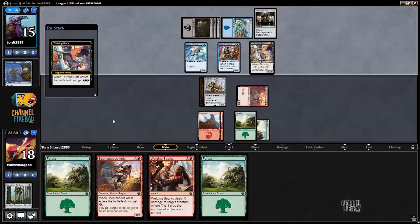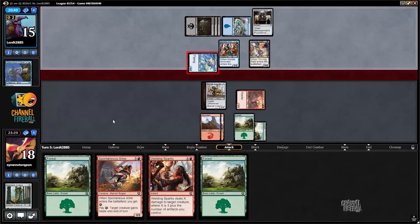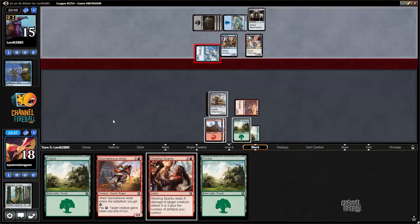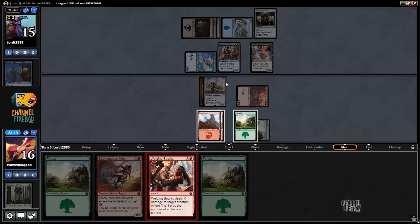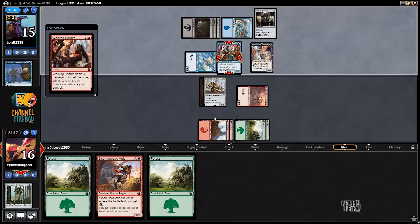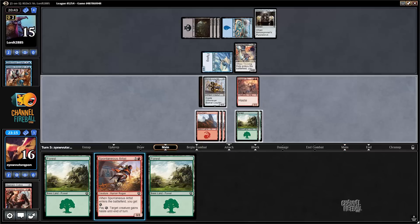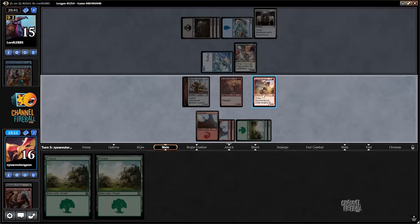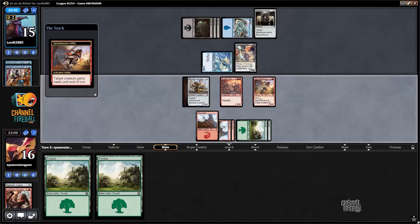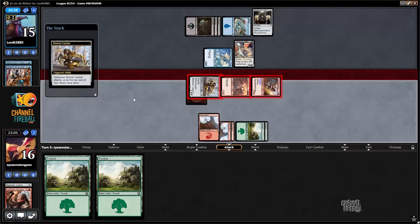And a nice Thriving Rats. Let's see if my opponent makes any attacks. I'm going to take two — be a bit on the risky side. I'm going to Welding Sparks this Innovator. It's going to be a close race. I can also just cycle my Bow Mat. Because my hand is trash, I'm just going to cycle my Bow Mat — I hope that I draw some spells.